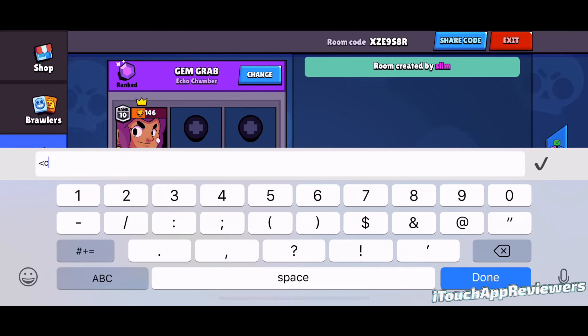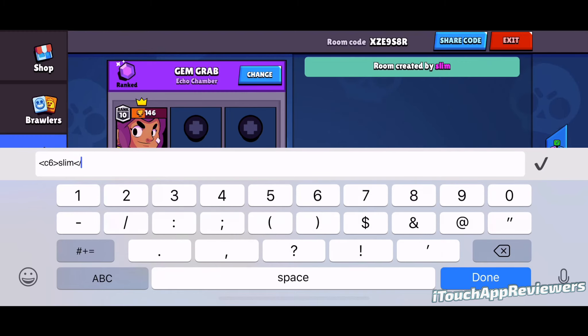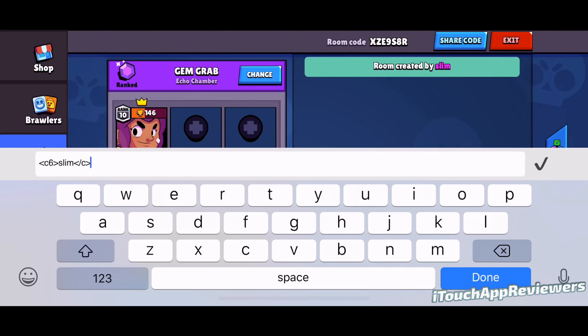So let's say if you wanted the color I have, you do six, close it, and then put your name. Your name can only be four characters, so if it's longer than that, this isn't going to work. Sorry. For example, mine is 'slim', and then you do this and you've got to basically just close the string here. Put a C there and then close it.